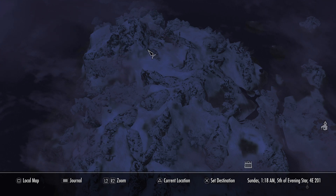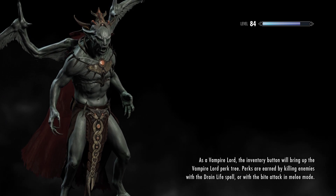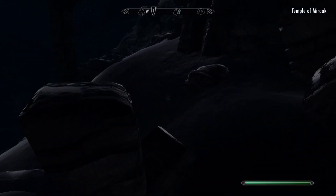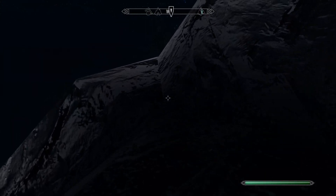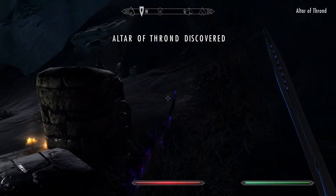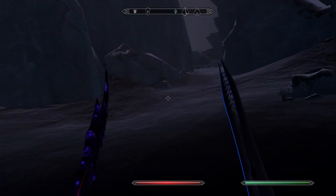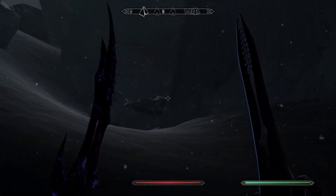What we want to do is find one of the dragon spawning locations for the Bend Will shout. I presume it's up here somewhere. We can already see the dragon icon at the top of the map. I'm just going to use an overpowered weapon to get rid of this guy. If you've already got the Bend Will shout unlocked, you don't have to do this part. But I'm going to show it to those who haven't got it yet.